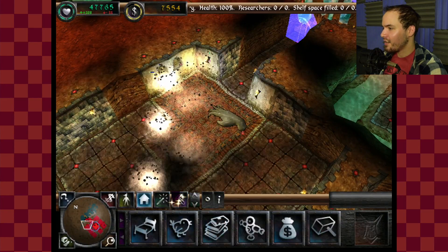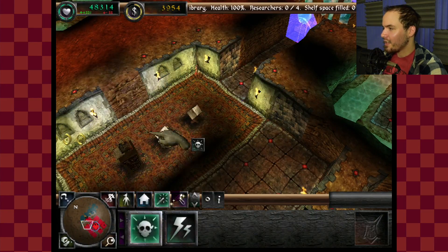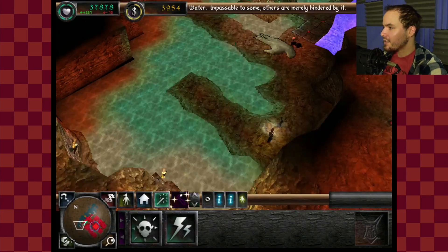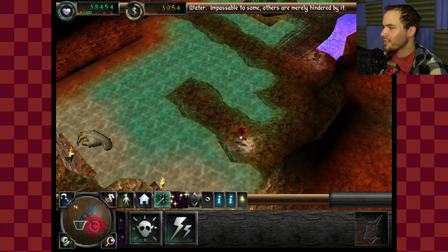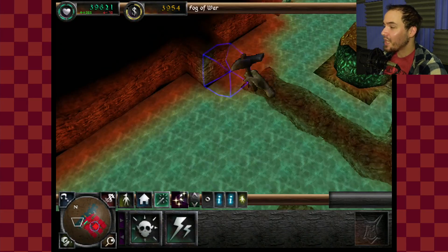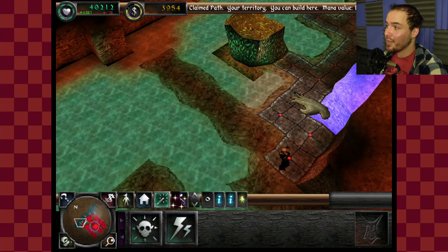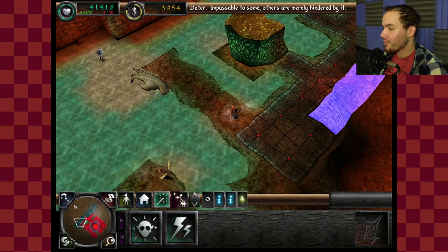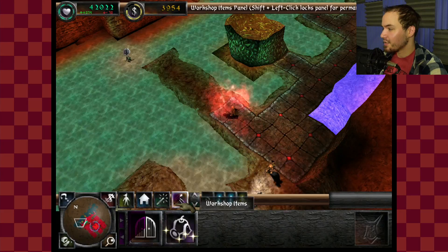I got to build a library here so I can get my wizards to do stuff. And then I'm also going to need a training room. My firefly is just kind of buzzing around exploring this area for me — places where I really would have no way to explore on my own, since my imps can only go as far as the land stretches. Oh, there's a dwarf — we're going to have a fight soon.